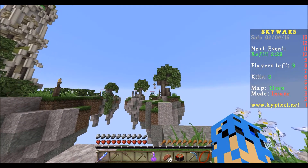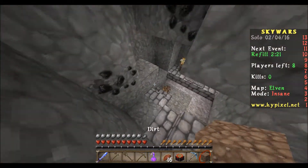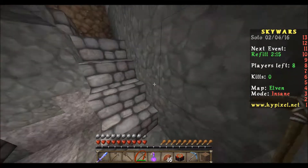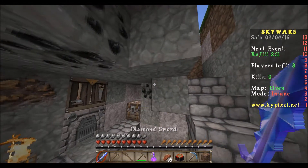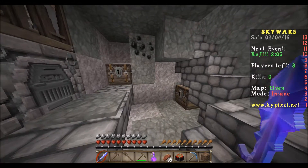Snowball, snowball, snowball — don't fail me now! Dang! But look at the dirt, and look at how things break — it pretty much forms a hole. Look at how cool that looks! Now look at the swords — the swords are very different, which is pretty cool.